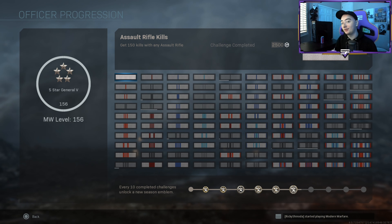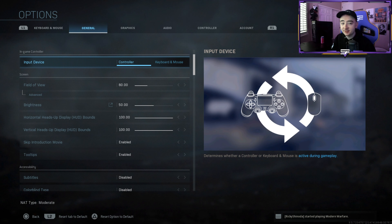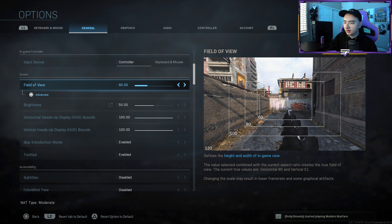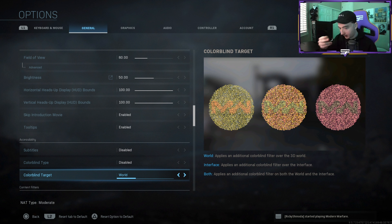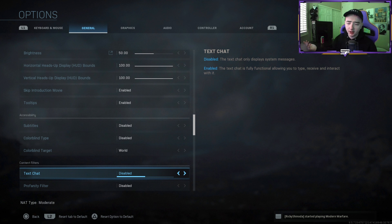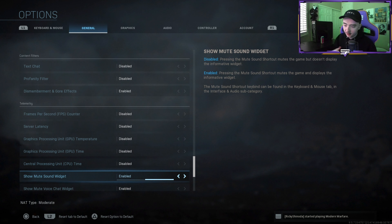I'll be showing you guys my settings — if you want to copy them and you're on PC you can copy all of it. Field of view: 80 default. Brightness: 50 default. Everything is completely default right now. I don't have colorblind mode on — I don't know if it helps, let me know in the comments if you think I should turn that on just to make the kill feed easier to see.